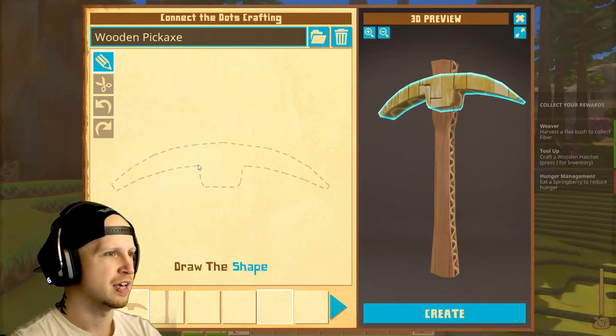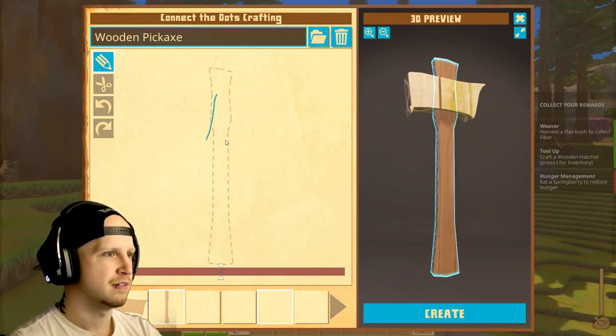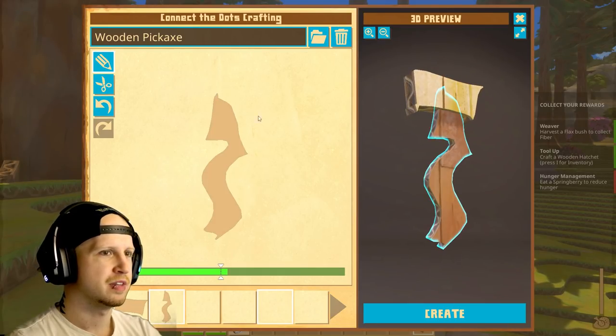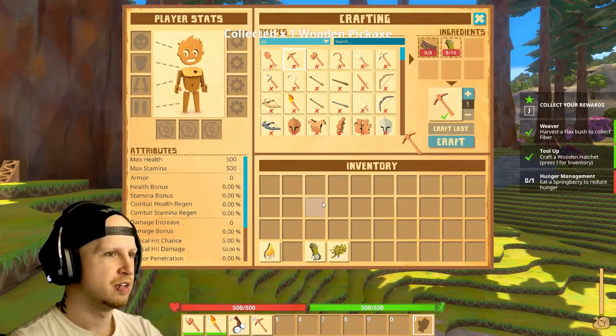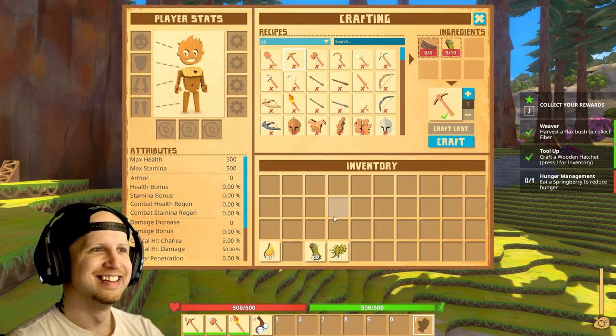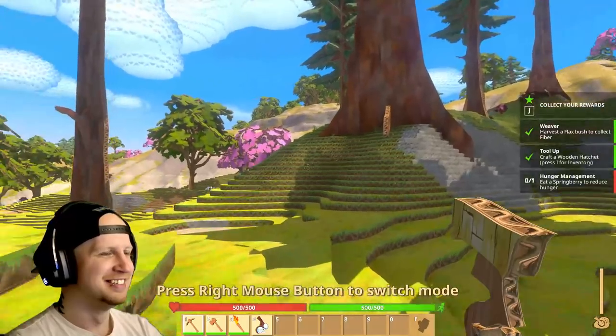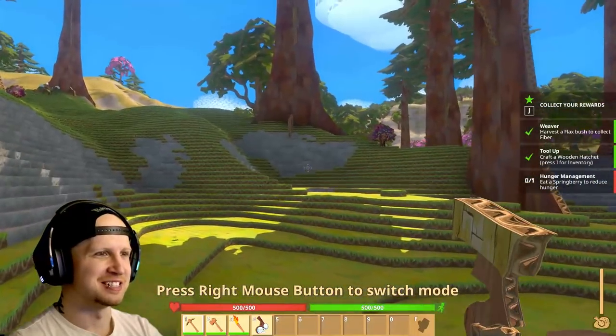Let's see, this one I'm gonna make look like an axe — there we go, the perfect pickaxe! At least you can make your stuff look stupid. I like that. That's the biggest appeal to it — all of the custom stuff.